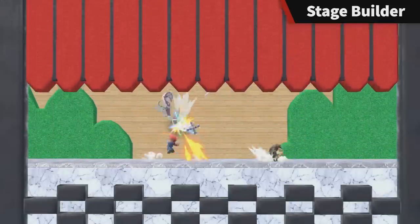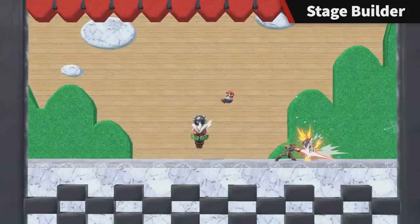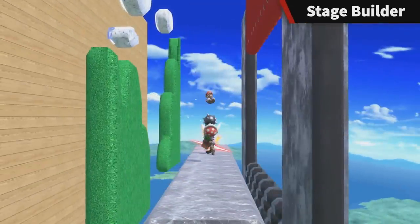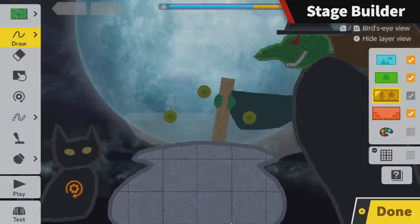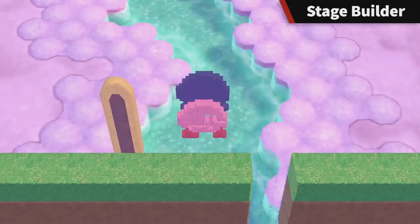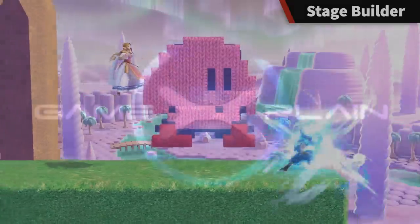Those are the major elements we saw within the Stage Builder section of the Smash Ultimate 3.0 update trailer. But what else did you guys see? Anything we missed? Let us know in the comments, and be sure to subscribe to GameXplain for more on Super Smash Bros., Joker, and the 3.0 update. Until next time, bye!